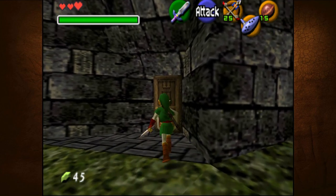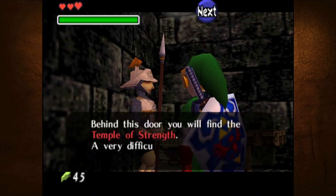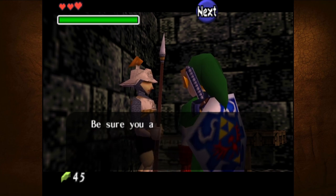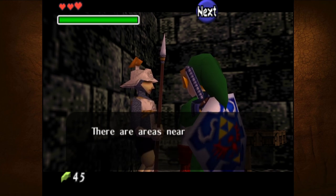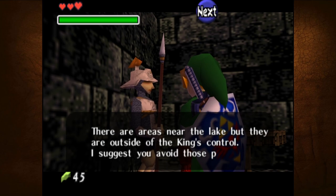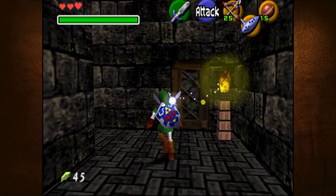What do we got in here? What's up, Mr. Guard? 'Behind this door you will find the Temple of Strength - a very difficult attraction for budding heroes. Be sure you are prepared before entering. If you follow the path, you will find the Battle of the Lake where some Zoras live. There are areas near the lake but they are outside of the king's control. I suggest you avoid those places.' Alright. I'm not going to remember any of that, but thanks for the info.